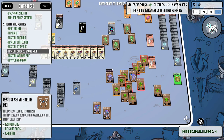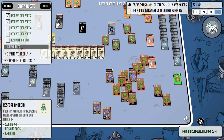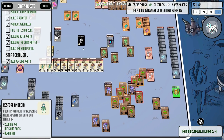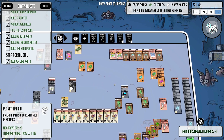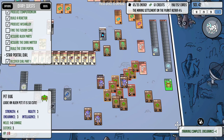Looking at quests — star portal, assemble — no, it's under 'find the fusion core,' that's what we need. I assume that's in one of the place cards. It could be the mirror universe. If we get through Planet Inferno and don't find it, we'll know we've got to go back to the mirror universe. I still haven't gotten all these cards discovered yet but I'm still working on it.